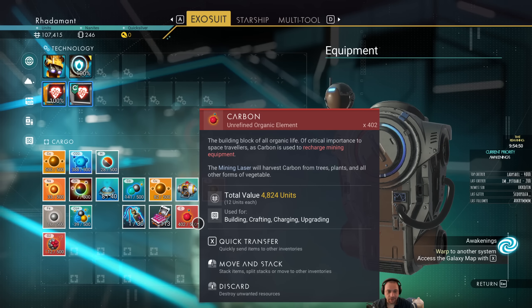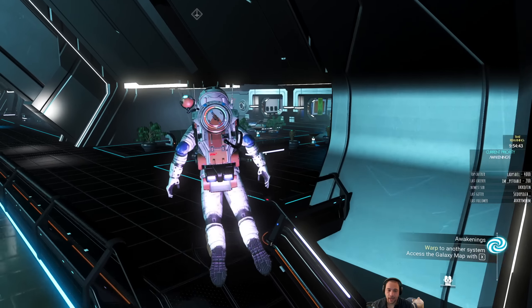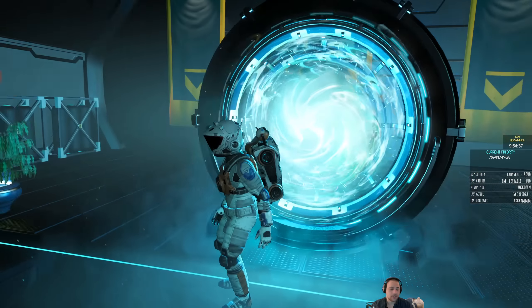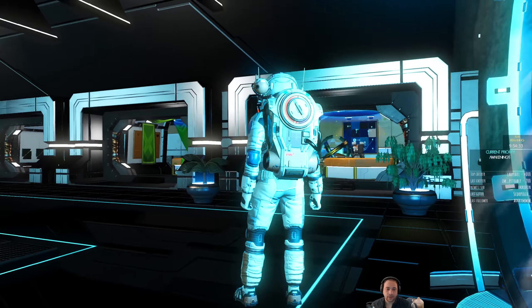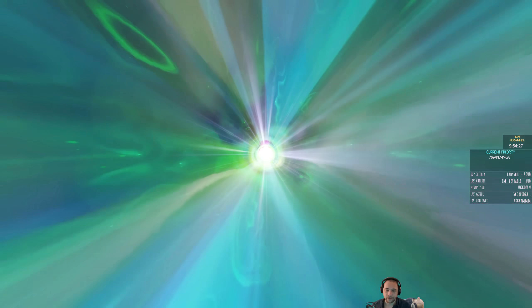I definitely have the carbon and the copper. I really have all the resources I need to make the antimatter, so I'm just going to warp back to my base, because you can't deploy anything on space stations — I can't put down my portable refiner at the space station. So I'll warp back to the Kappa and Grim base and refine a little bit of carbon and chromatic metal for the antimatter.